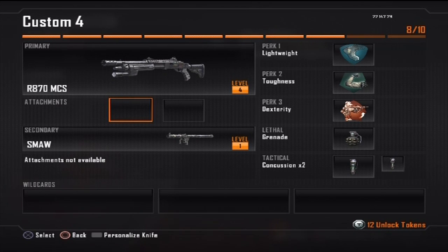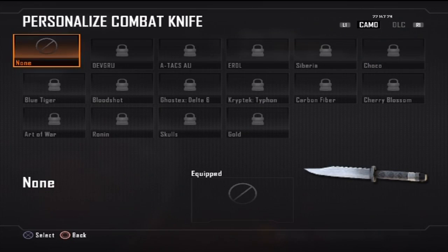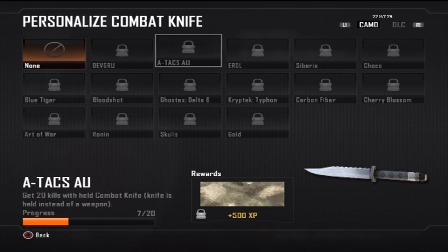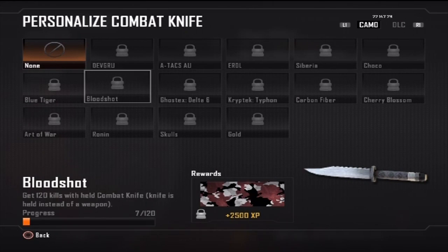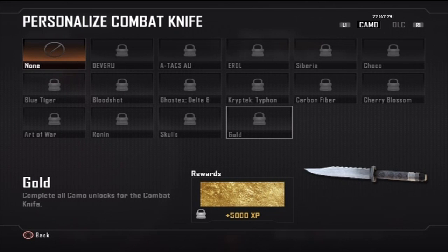The cool thing about this game is you can actually get camouflages on your secondary, so like your RPG. You can also get camouflages on your assault shield, and you can also get camouflages on your knife. All the camouflages are the same but they have different challenges depending on which gun or whatever you're trying to put the camouflage on — so the knife will be get combat knife kills and stuff, but you can actually get a golden knife, which is pretty cool.